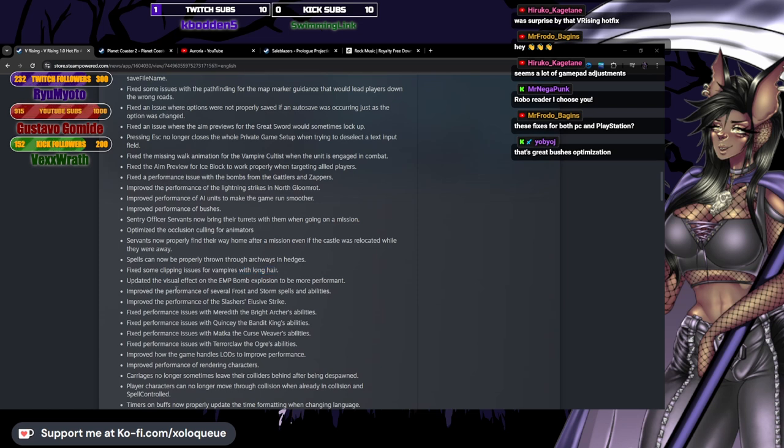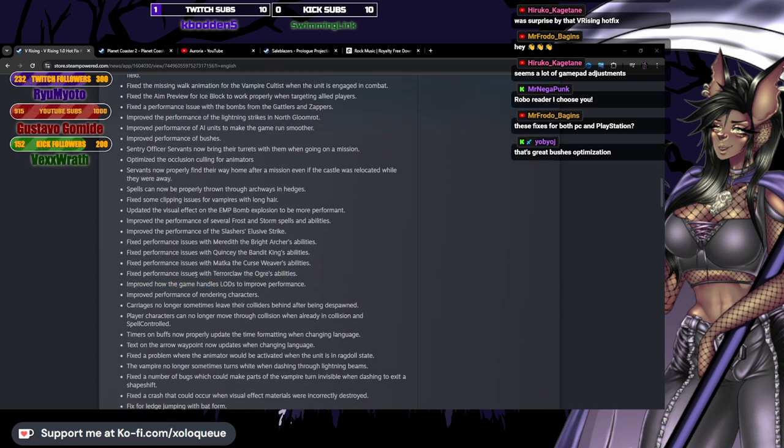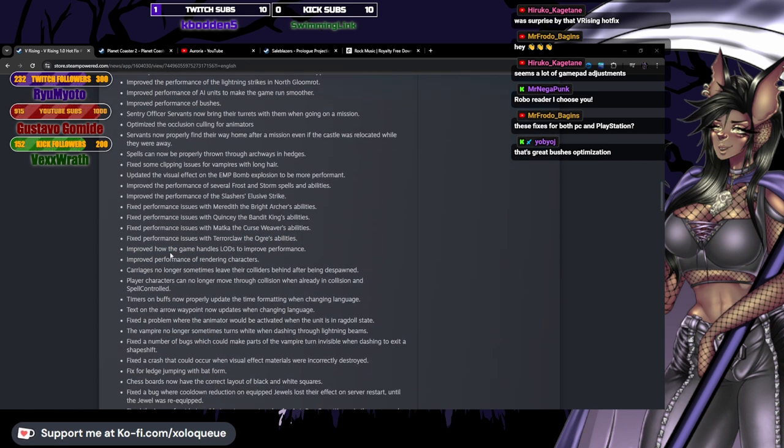Updated the visual effect on the EMP bomb explosion to be more performant. Improved the performance of several frost and storm spells and abilities. Improved the performance of the slasher's elusive strike. Fixed performance issues with Meredith the Bright Archer's abilities. Fixed performance issues with Quincy the Bandit King's abilities. Fixed performance issues with Moddca the Curse Weaver's abilities and Terrorclaw the Ogre's abilities — I had some problems with Terrorclaw, not surprised this is on here. Improved how the game handles LODs to improve performance.